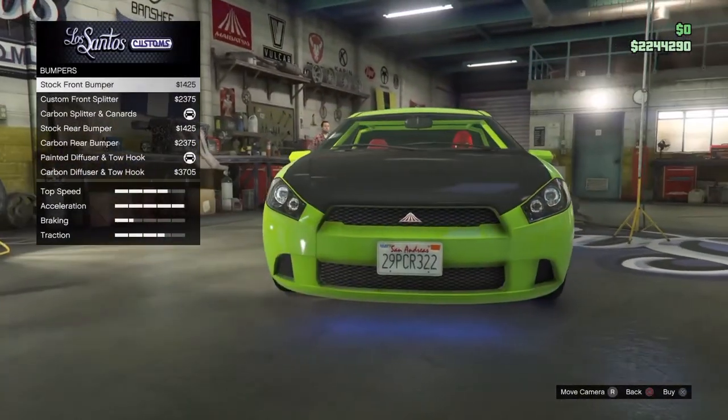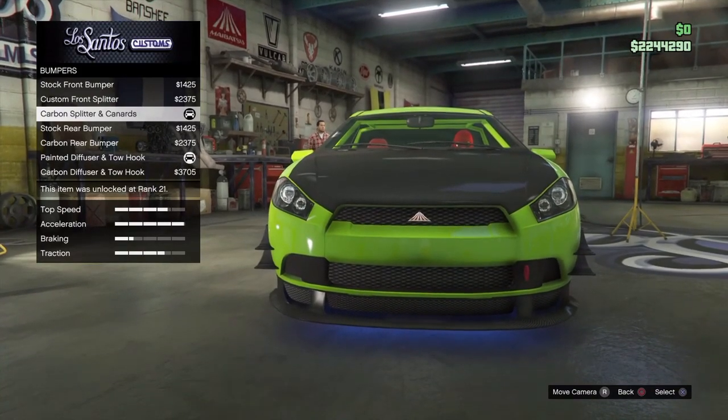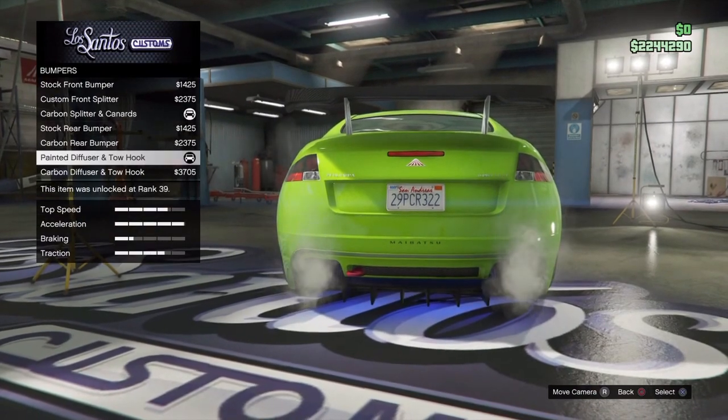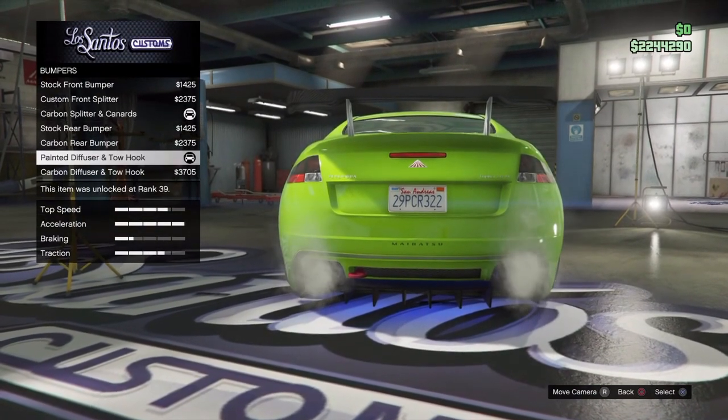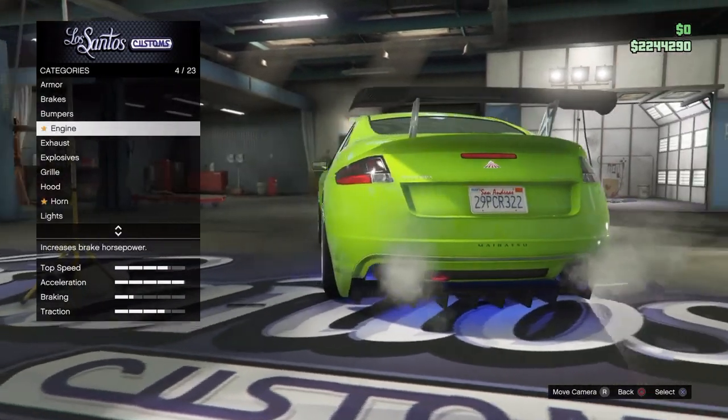For the bumpers you want to pick the carbon splitter. And for the diffuser section you want to pick the painted diffuser and tow hook. Now go back.